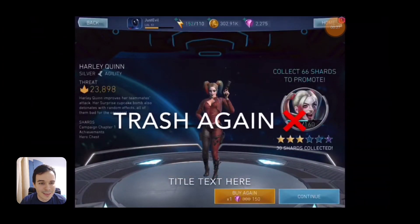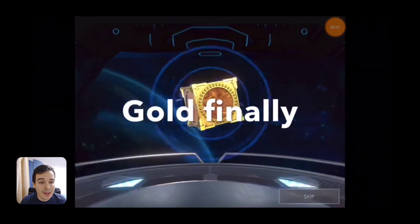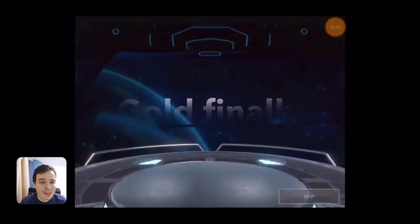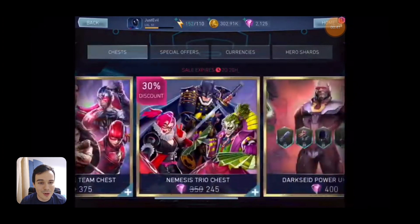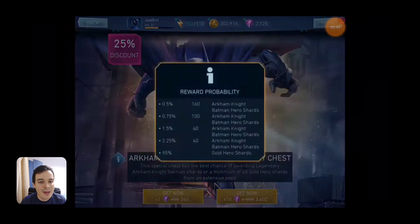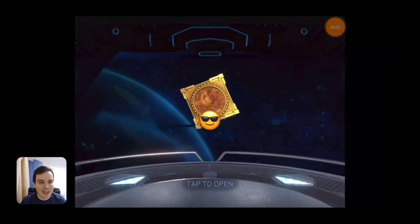Another silver pull. Then a gold — let's see what it is. Classic Superman! Nice — he didn't even have him, so he just unlocked Classic Superman. That's worth your gems. There's also a chest here — don't open this one. Moving on, this is a good one — let's see what you get from here.